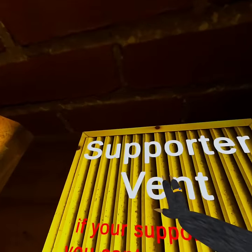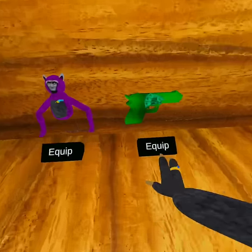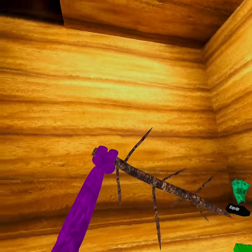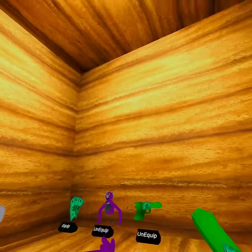People that do not have the supporter badge cannot go to the supporter event, but we can go through here, get the money gun and Gandalf — and he does have the stick. You shoot money.